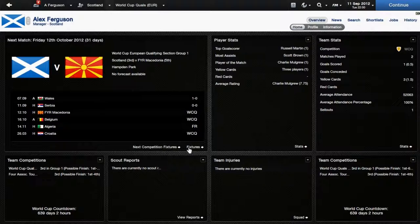Looking at the player stats quickly — Russell Martin is top goal scorer, which is unbelievable for a right-back. Scott Brown leads for assists. Charlie Mulgrew has the highest average rating and is man of the match. Three players have yellow cards. While we're here I'm going to look at some striker options — I might bring up Johnny Russell and give him a chance, and there's Ross McCormick, and I might start playing Dorans behind the striker. Thanks again for watching — please like, favourite, comment, and subscribe for more. Have a wonderful day!